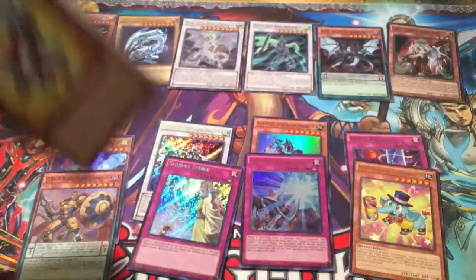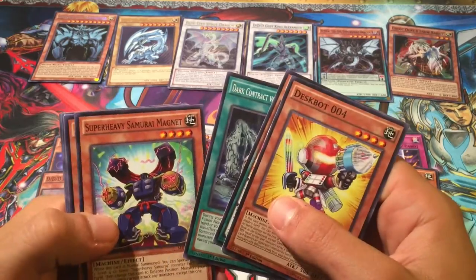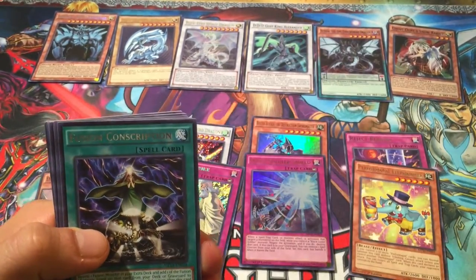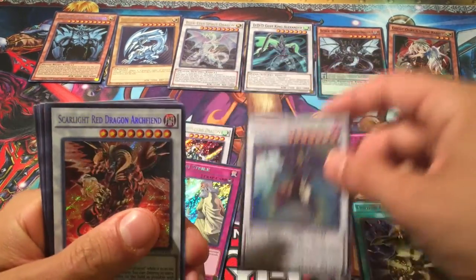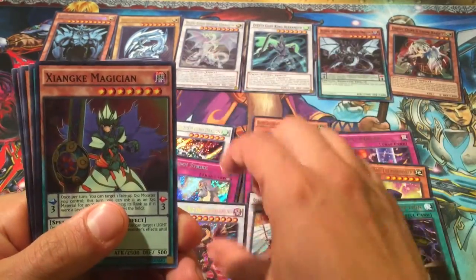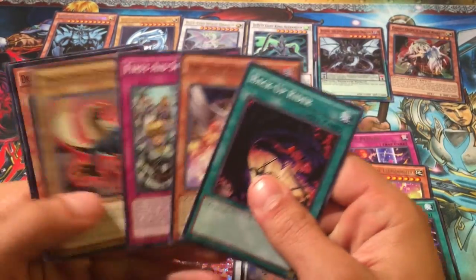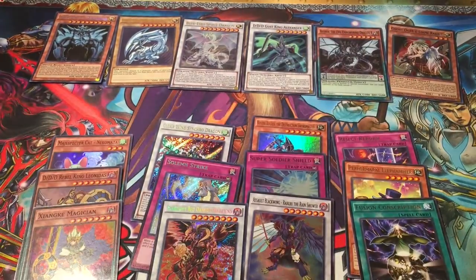Here we go, final pack — let's see what we end with. Fusion Conscription for our rare, Assault Black Wing for our super rare, Scarlet Red Dragon Archfiend for our secret, and Exxod Magician — awesome, awesome opening guys. Crazy stuff, crazy cards in here.